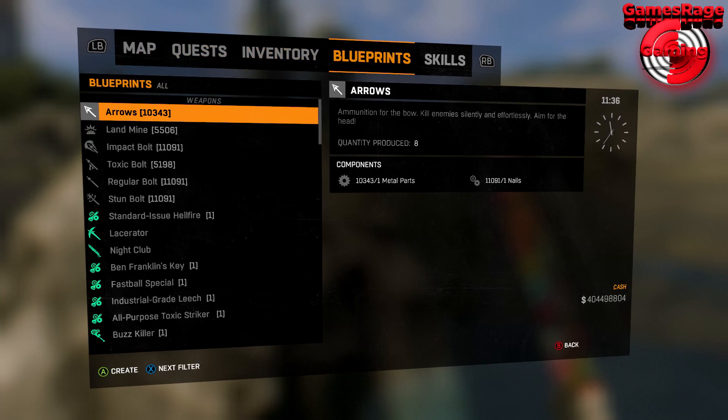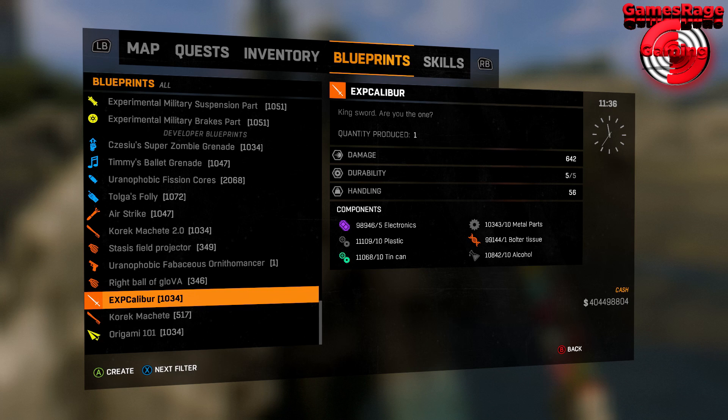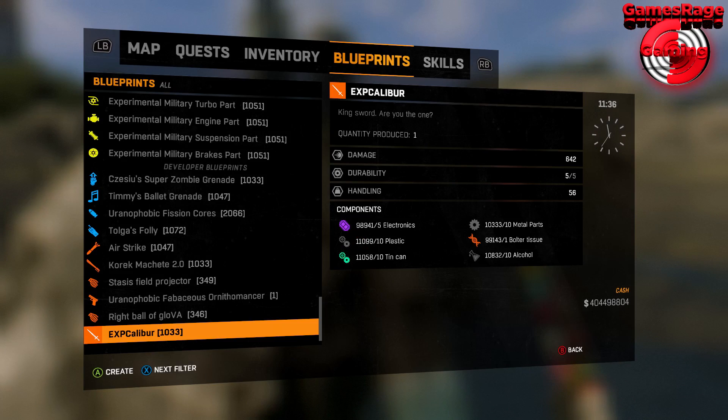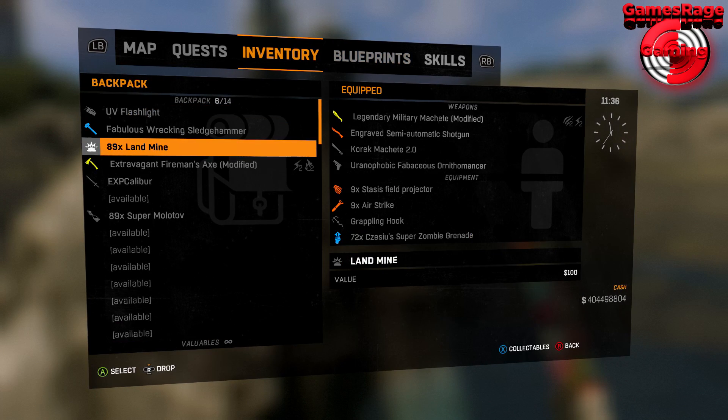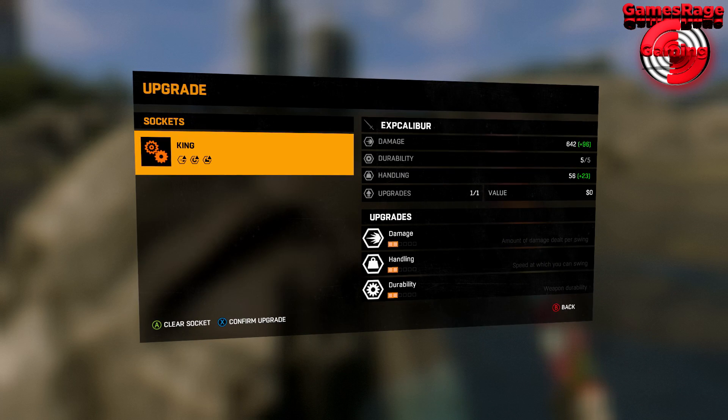When you come to actually craft the blueprint, it will be located all the way down at the bottom in the Developer Blueprints. As you can see, it costs quite a bit to do, so make sure you have plenty of materials. I'm just going to go ahead and apply a king upgrade.